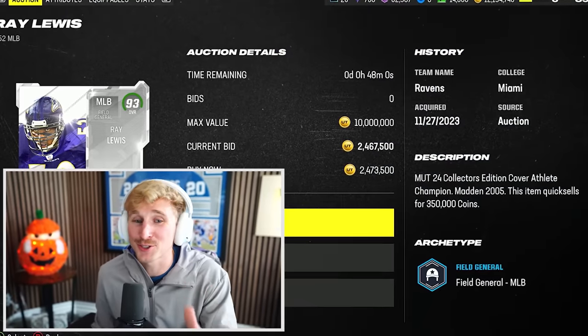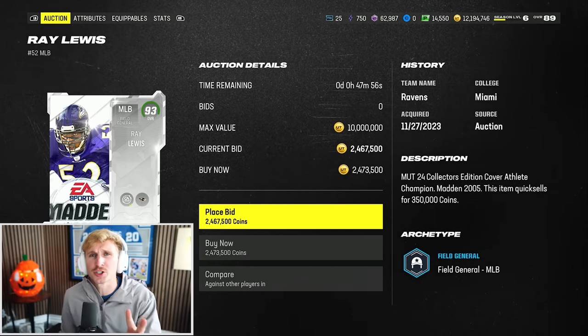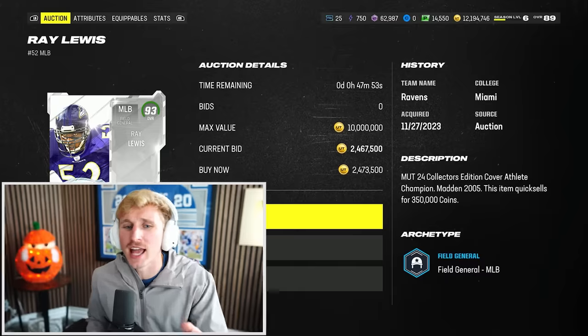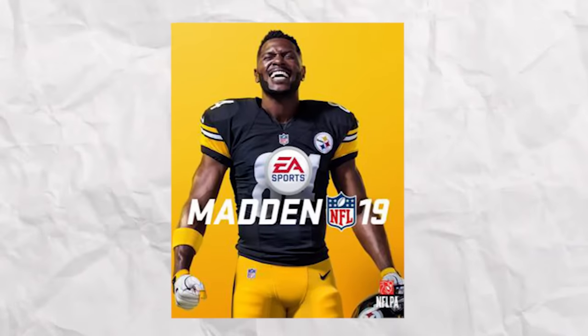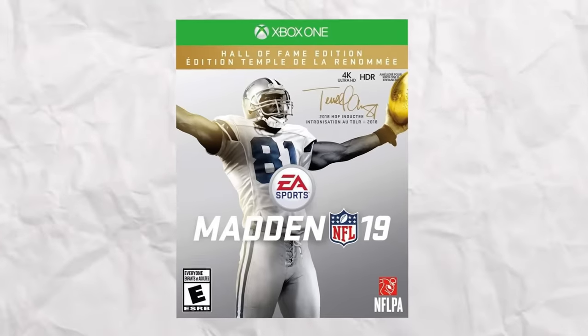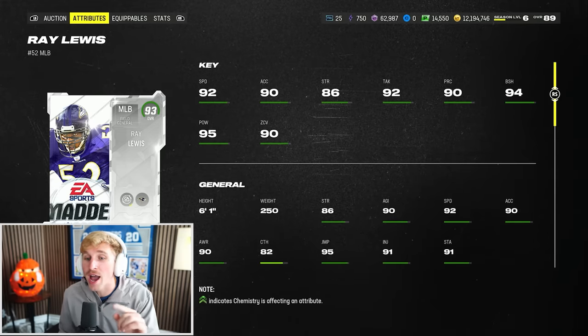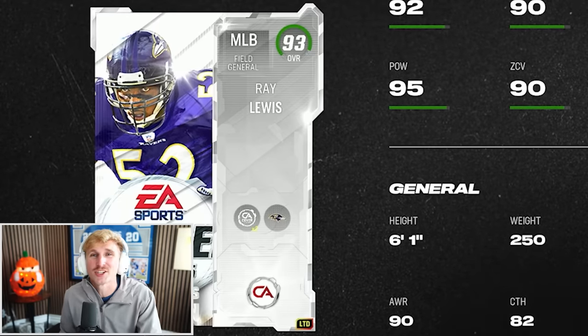The Ray Lewis is the new most expensive player in the game. Every single cover athlete comes with two versions — there is the regular edition and the collector's edition, same way that they dropped Madden's. If you guys remember Madden 19, the cover is traditionally Antonio Brown, but there's a collector's edition with Terrell Owens. It does make me think though, are we going to get an Antonio Brown? The 93 overall is the better version — it's one overall higher, so it basically has plus one in every stat.